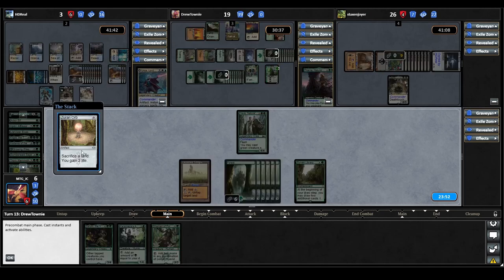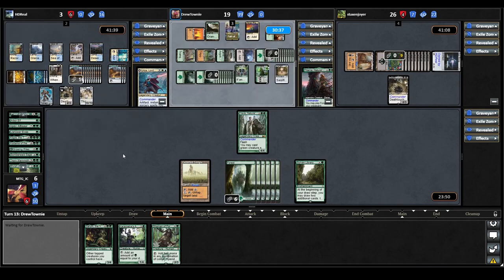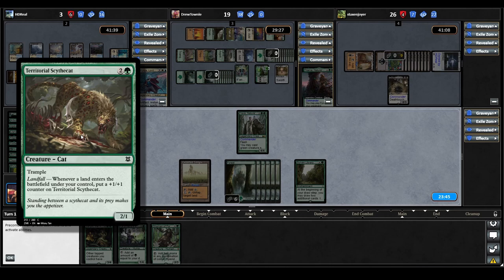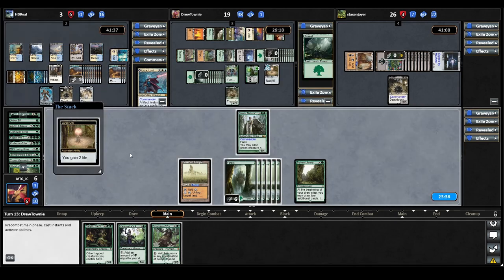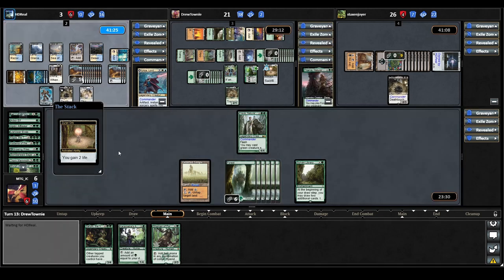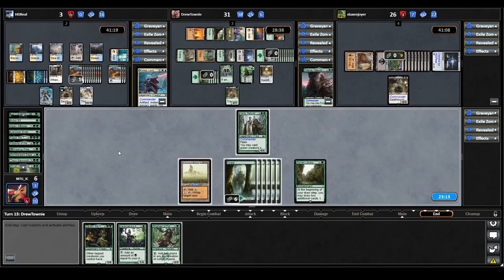Titania casts Zuran Orb — sacrifice a land, gain two life. There goes our plan. They cast Territorial Scythe Cat — Trample, and whenever a land ETBs under your control put a 1/1 counter on it. They sacrifice four Forests to Zuran Orb to gain eight life, taking them up to 31 life.